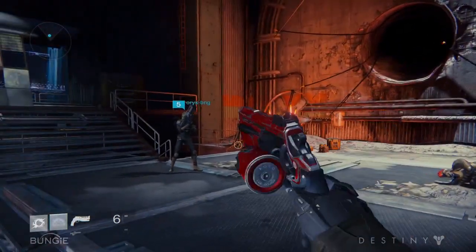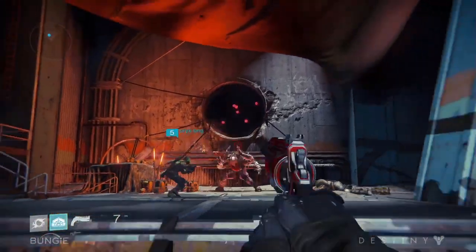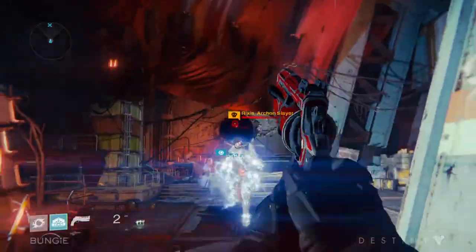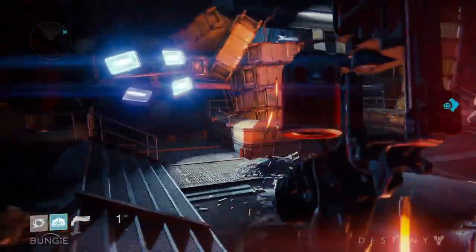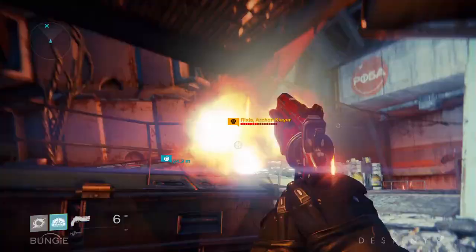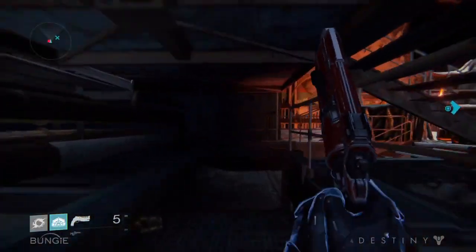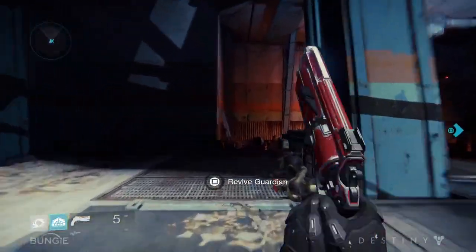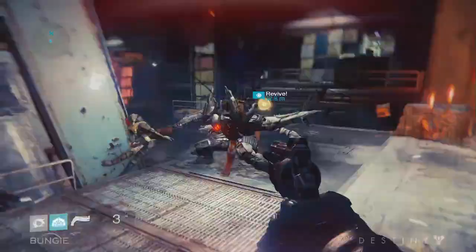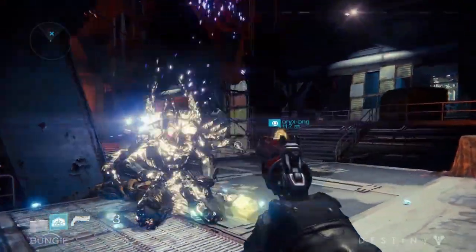We've got some pretty awesome effects artists working on this stuff. Here comes Rickus — he's a fallen boss. Just took out player two with his ground pound, his ultra smash. You're going to encounter all sorts of bosses in Destiny, of all shapes and sizes and combat abilities, offering a pretty good challenge for you and your fire team. Player one had a chance to revive player two but decided not to take it — though you do have individual loot streams.